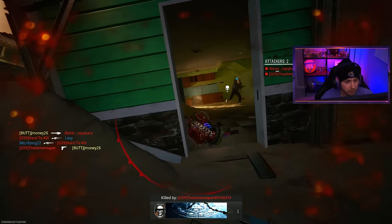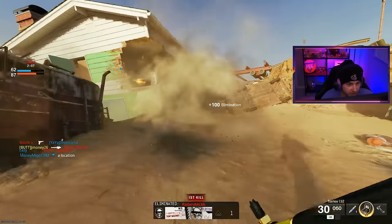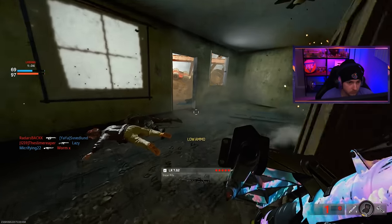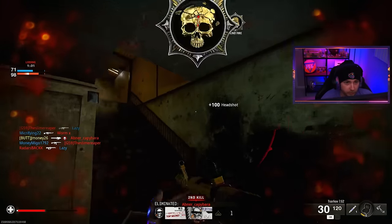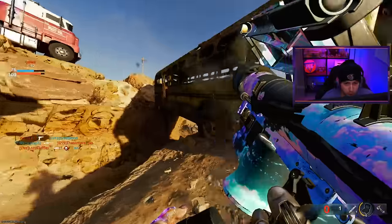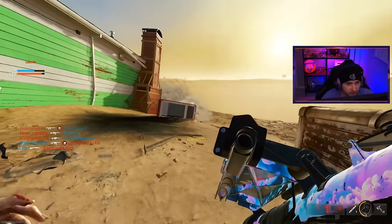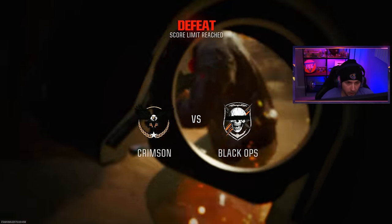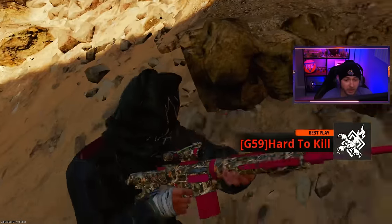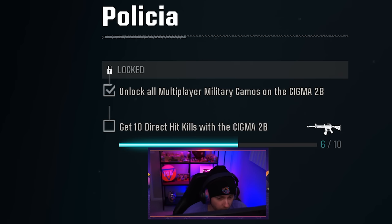I'm not seeing any medals pop up for direct impact kills — I feel like we're either getting them or we're not. That's gotta be one for sure. Another one — there's a level up — did we get our camo? Nope, we're getting teased. That's one for sure, a point blank headshot with it. I wonder if a double kill would count as two direct impact kills? There's no way they'd be that generous. That's game — I want to see how many we got. We had about 13 kills, expecting at least six direct impacts. We're at six, and we had one going in, so only five out of that game.